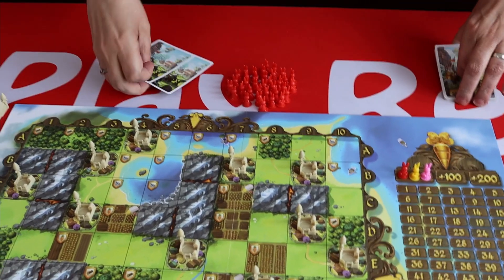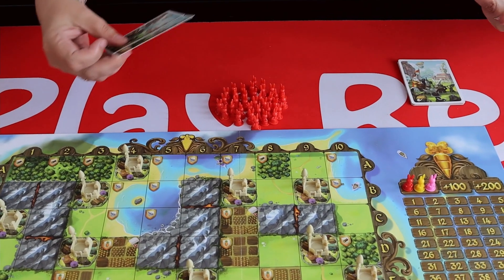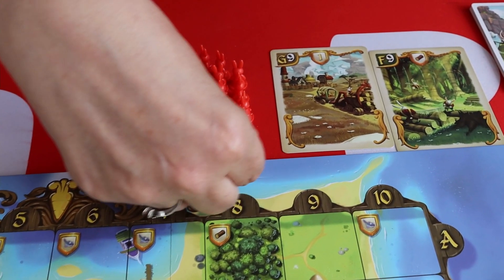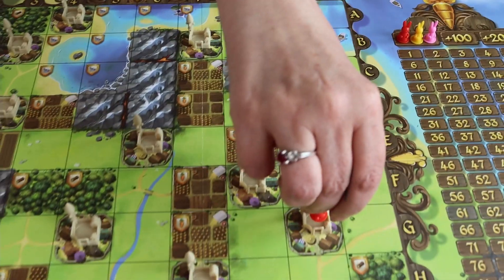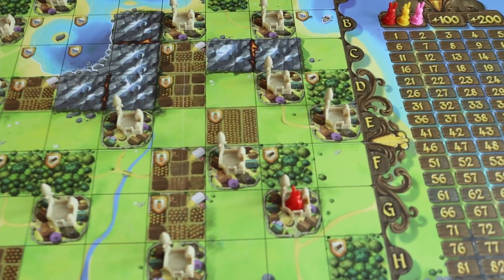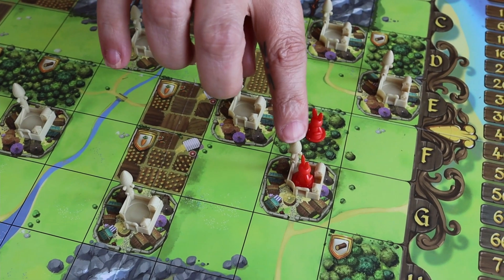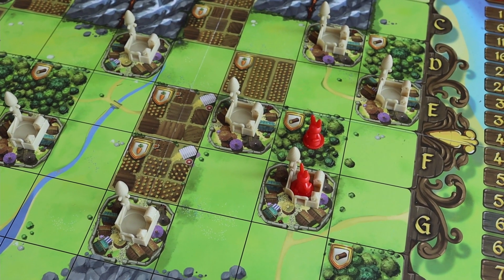Seeing as it's my first turn I'm not going to worry about end game scoring just yet. One of the nice things about this game is it's all played simultaneously, so at this point everyone reveals their cards. I have G9 and F9 — so I'm going to pop my bunny in his castle. Those are now my territories, and seeing as we have some strength and some wealth this would be a scoring fiefdom for the end of the round.